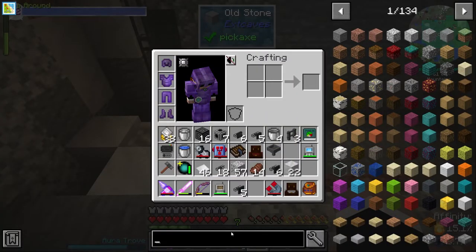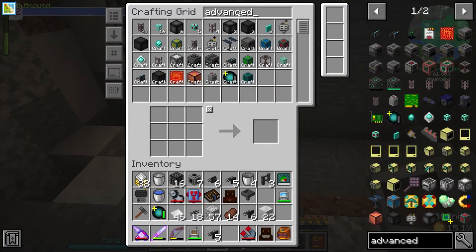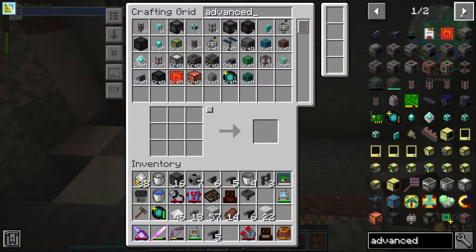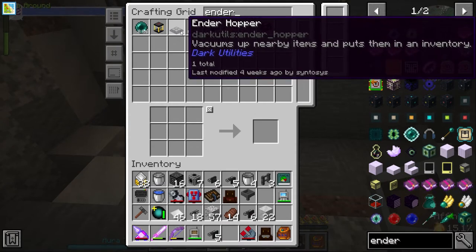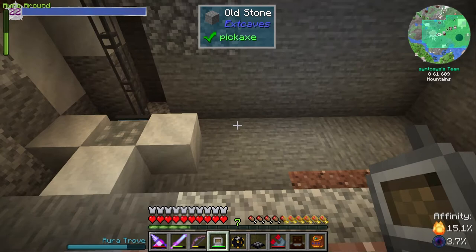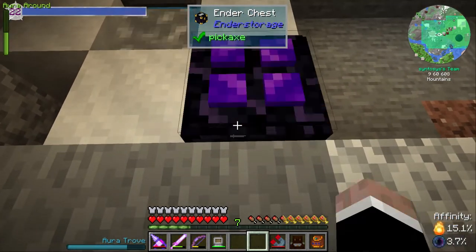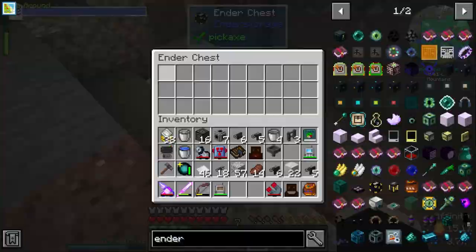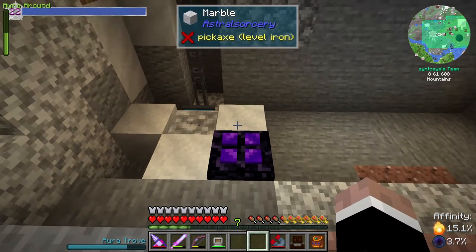Now we need something to pick it up — so we need a hopper, or some kind of advanced item collector. Funnily enough there is an advanced item collector here. We can use the same one as upstairs — we've got an ender hopper that vacuums up nearby items and puts them in an inventory. We'll get another ender chest too. We'll place it here — that will vacuum up the stuff it's producing, so it will quite happily sit there and produce.